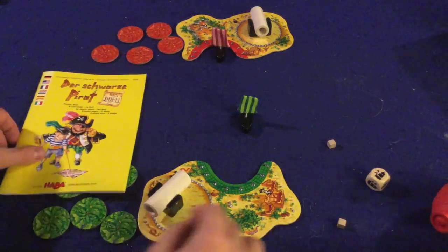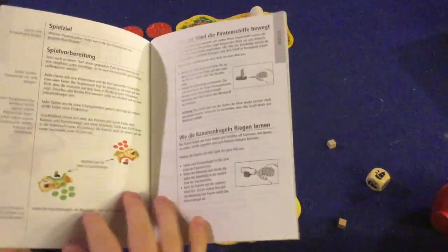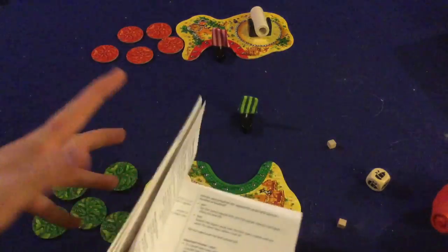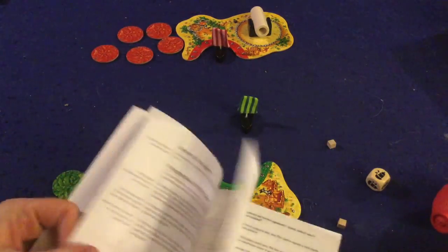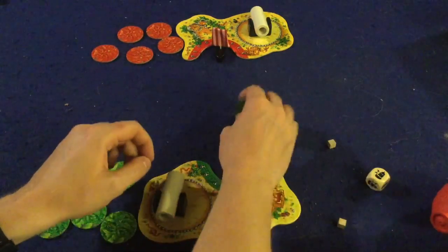Let's take a look at what you get inside Pirate's Blast. First and foremost, you get a handy dandy rule booklet — about three pages, double-sided, full color, full of pictures, illustrations, and examples. It's very well done and should have you up and running in no time. It's also a very simple game, so I can teach you how to play right now.